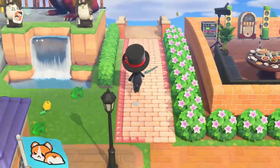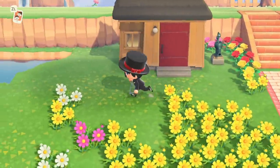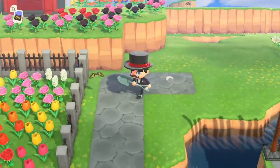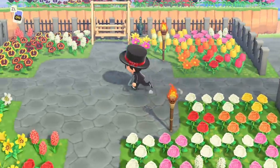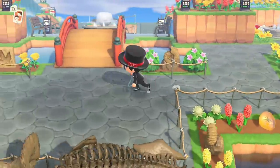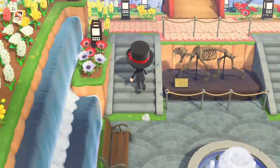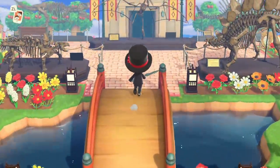The first thing you're going to need to do is head to Blathers. Blathers is obviously going to be in the museum, so we get to go through our nice little museum area. What's going to happen after we talk to Blathers is the following day — so 24 hours after you talk to Blathers — it's going to spawn Red somewhere on your island.